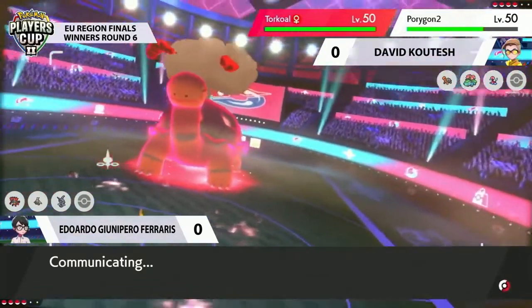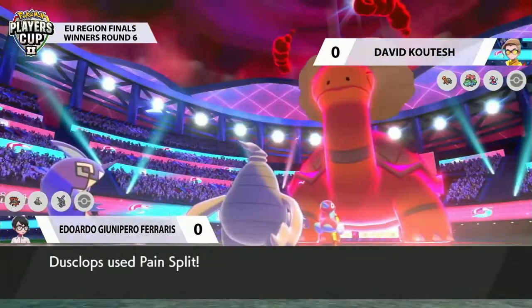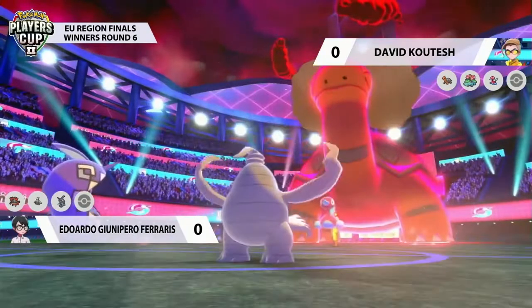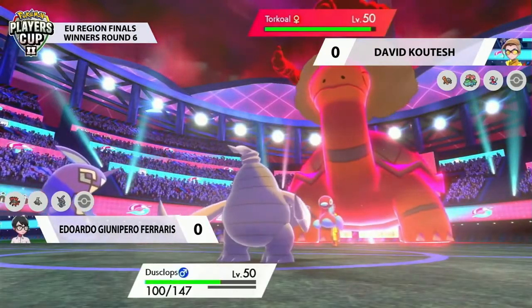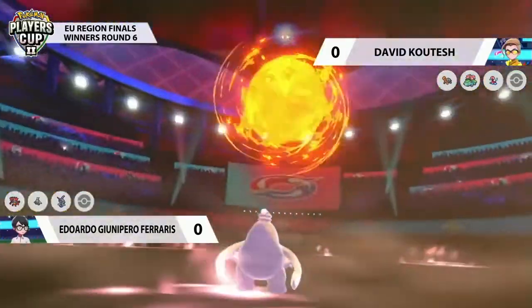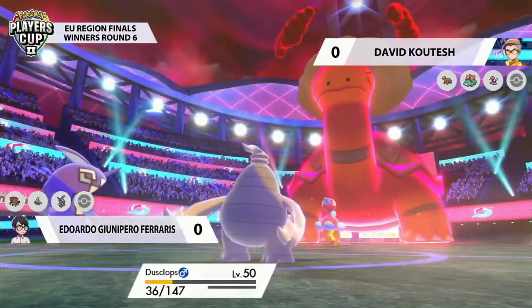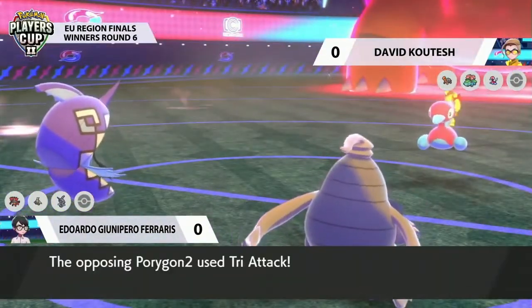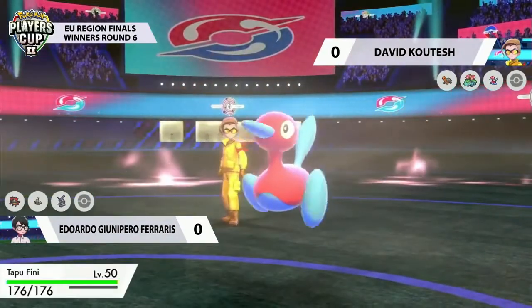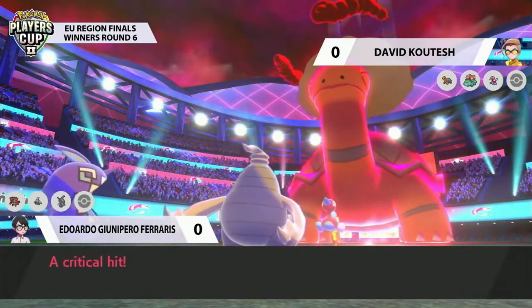One of the big things with Torkoal is taking away its health — whether you do that slowly or quickly, it doesn't really matter. Every bit of damage you get down is going to be very important, and Pain Split is going to be a really good way to do that. Torkoal is still going to fire back with another Max Flare. This time, Dusclops doesn't get nearly as low as before, as a Tri-Attack coming out from Porygon-2 goes into the Tapu Fini — a crit, but no status condition.